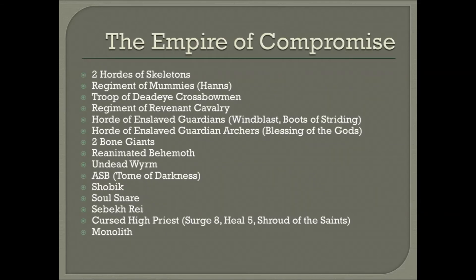While I have other models for my Empire of Dust army, I'm currently painting them, so this is what I have painted and can field. There's a mistake in my army list where I have the Monolith on there, but it had really no effect since I only surged one unit using the Tome of Darkness from my ASB. The list includes two hordes of Skeletons, a regiment of Mummies with Han's Sanguinary Scripture, a troop of Deadeye Crossbowmen, a regiment of Revenant Cavalry, a horde of Enslaved Guardians with Wind Blast and Boots of Striding, a horde of Enslaved Guardian Archers with Blessing of the Gods, two Bone Giants, the Reanimated Behemoth, an Undead Worm, an ASB with the Tome of Darkness, Shobik, a Soul Snare, Sebek Ray the Accursed, and a Cursed High Priest with Surge 8, Heal 5, and the Shroud of the Saints, plus the illegal Monolith.